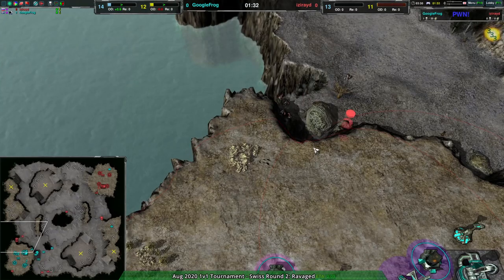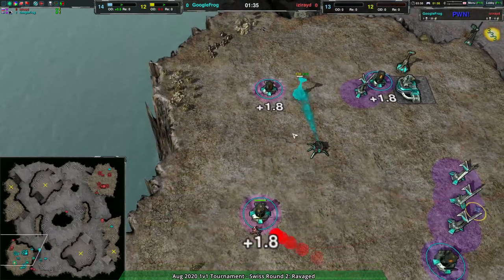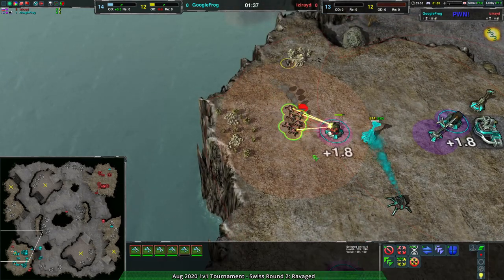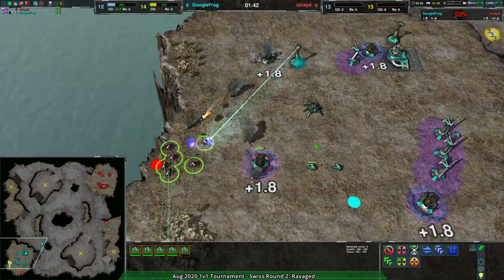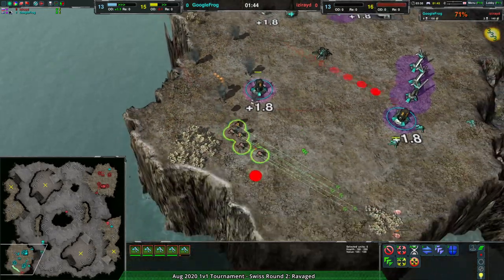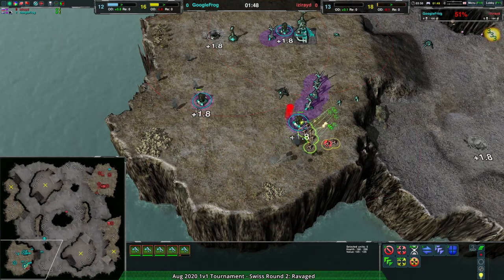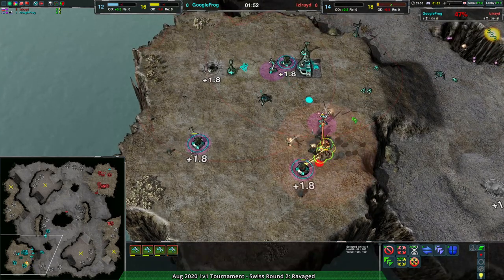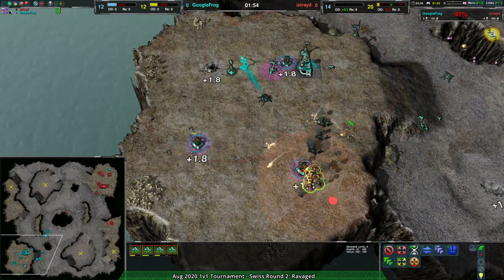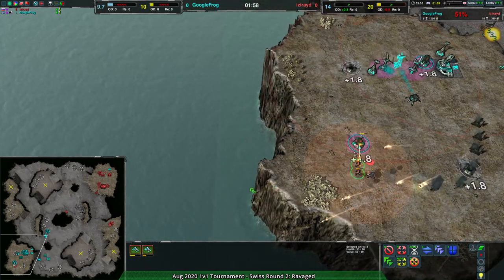There's not a whole lot that fleas can do — they die almost instantly — but these are getting lucky timing-wise, able to take out an entire metal extractor for basically free. A lotus comes in, another metal extractor is vulnerable, then another two metal extractors. A couple of wind gens as well. Iseride's early raiding absolutely wrecking things with fleas, while at the same time they are expanding over to the eastern side of the map.